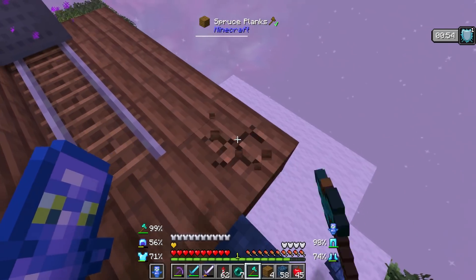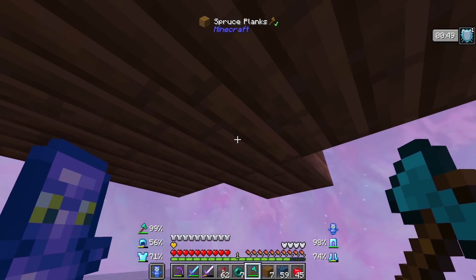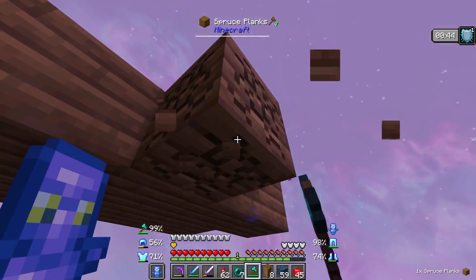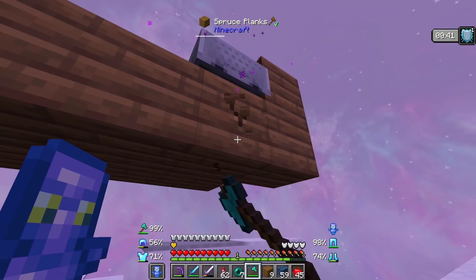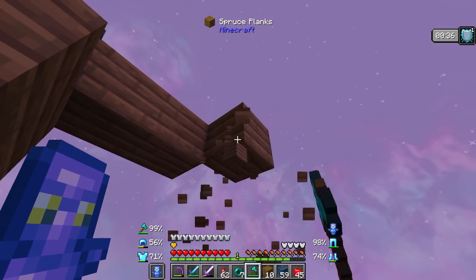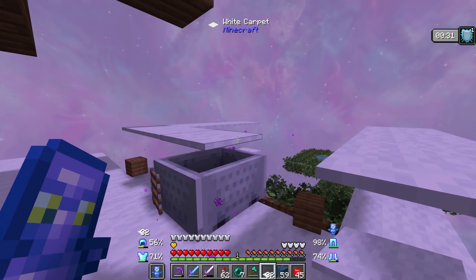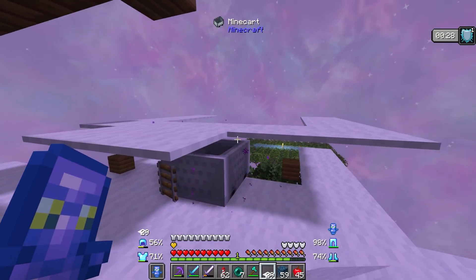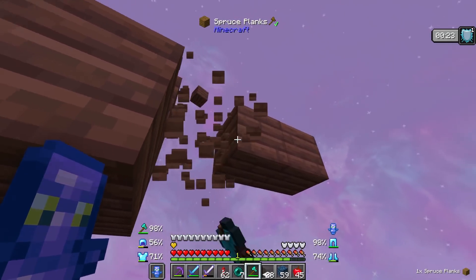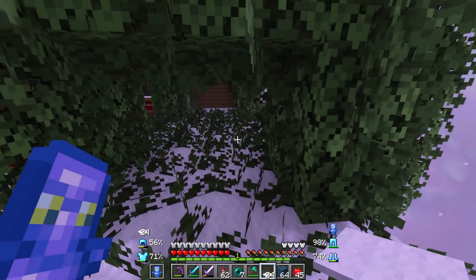We need to get the Mite to land exactly where this block is right here. It should land perfectly right there — shouldn't roll or anything. As soon as we break this block, it should fall right there. Perfect, that's exactly where I want it. Then we're going to cover it with carpet. I might as well get that done right now just to make sure nothing attacks it. I'm also going to cover it from the back.